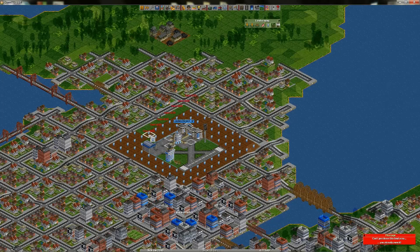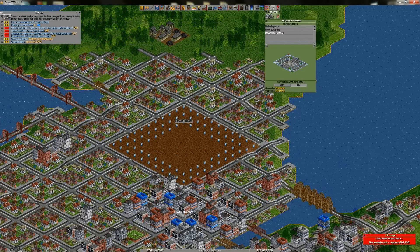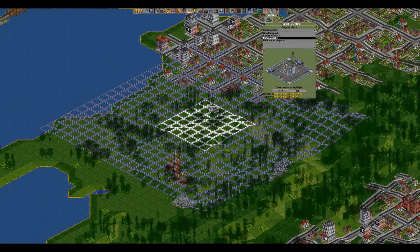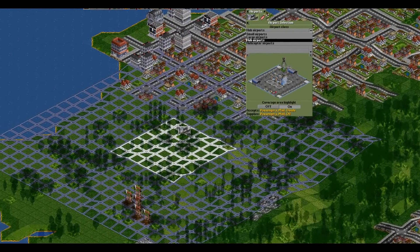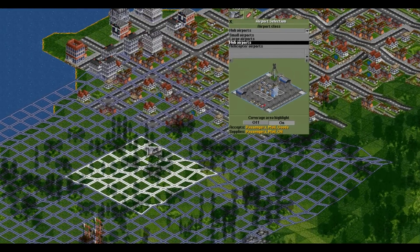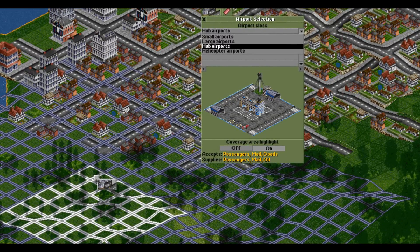That's easy — buy land! Plan ahead for the type of airport you want to upgrade to and buy land around the small, current airport so that it covers the area that the future airport will occupy. When bringing out the airport selection menu, you'll notice that you can choose between several types of airports and even heliports, although I'm not talking about those in this tutorial because they're not so useful.